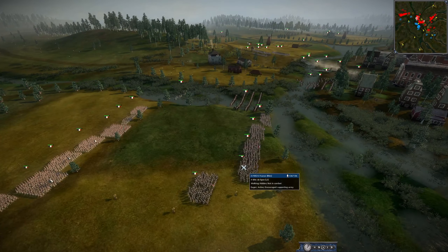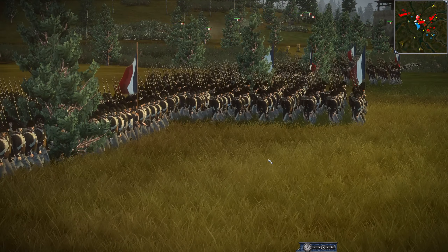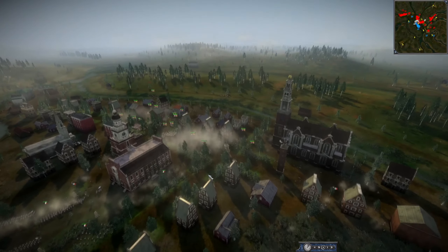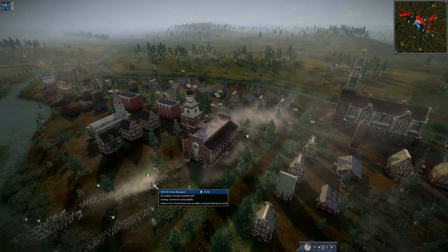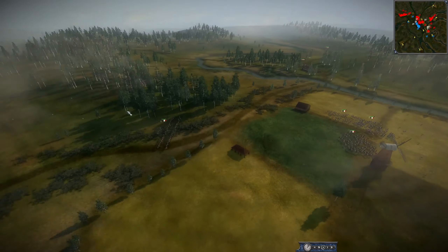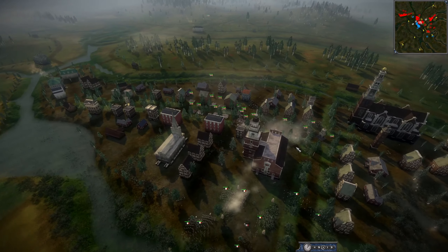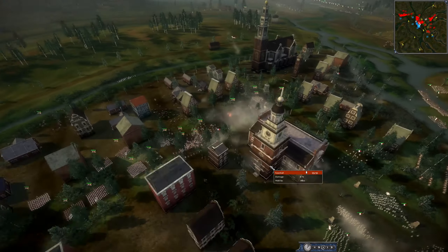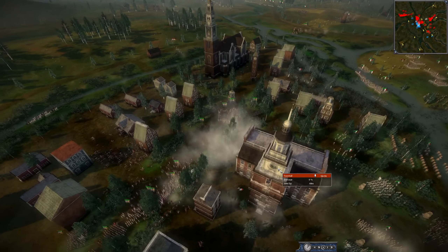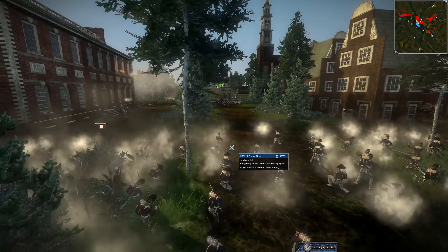Look at the Rhine pushing over with a ton of line infantry. France is not going to give this town up — they keep throwing infantry back. They have taken the location. The French are just screening over here and pushing for the town. This is going to be a town fight — both sides now have a foothold in the city, with the location firmly in French hands.